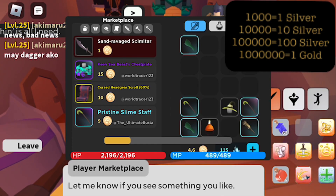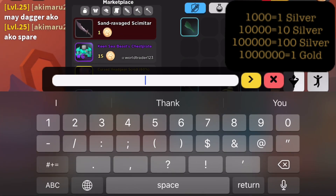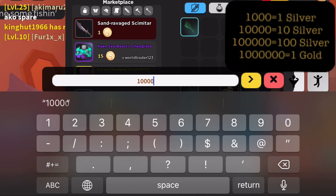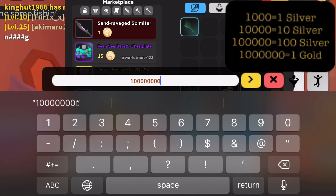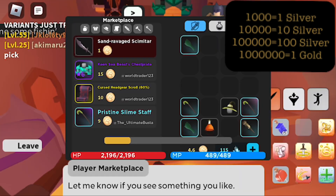Throughout this video, I'm demonstrating how entering the sale value on the player auction house translates from the copper value, which I'm entering in the box there, to the gold amount it lists before you actually post the item on the auction house.